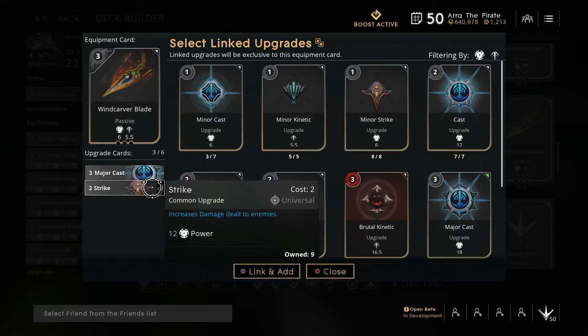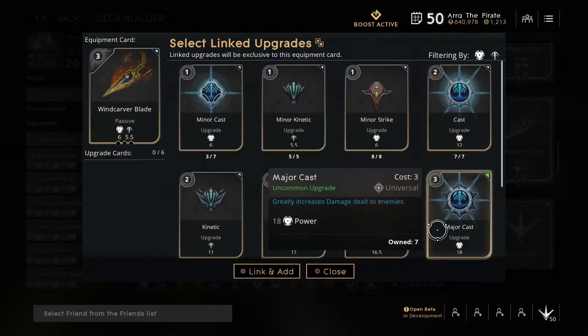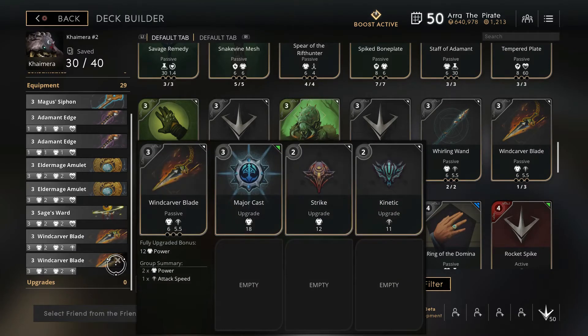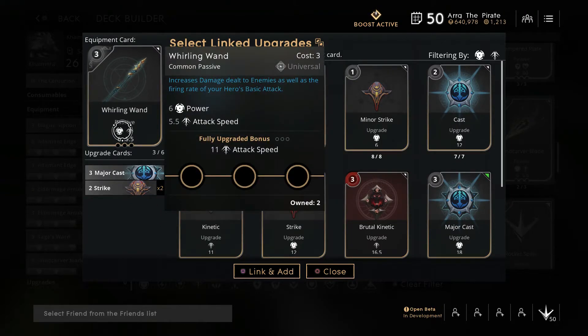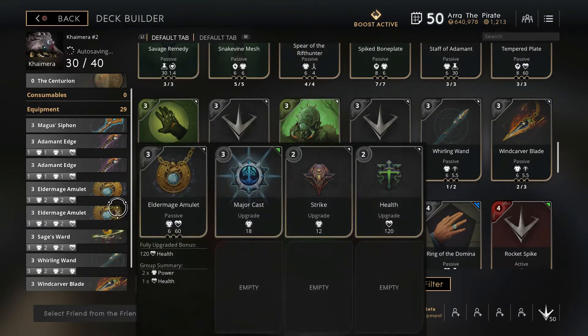Chimera's Square ability increases his damage when he's attacking fast, so the more power you have, the more damage you're going to do during that ability. One of the biggest issues starting as a new player is having enough bonus cards. If you don't have enough power cards, build 2 Wind Carver Blades as 3-2 power with a 2 attack speed. You can also try to make it a 3-2-2 or a 3-3-1 — some variation to get a 10-point card.